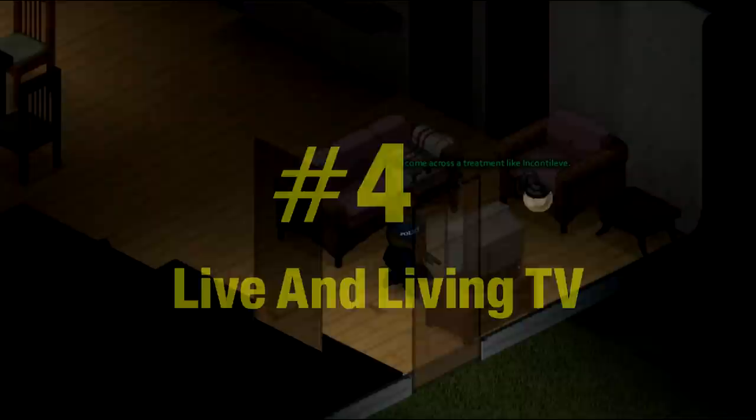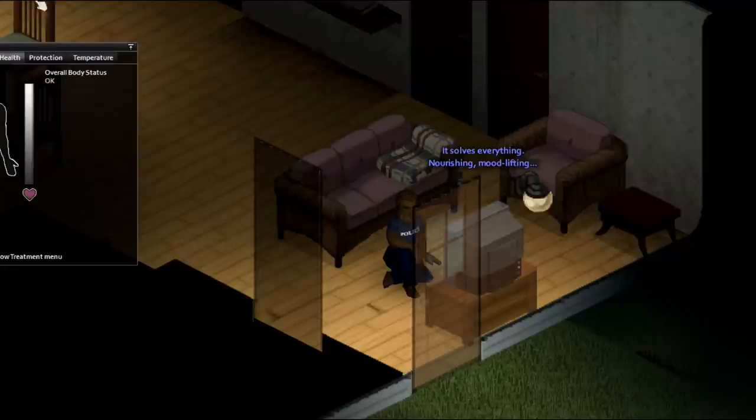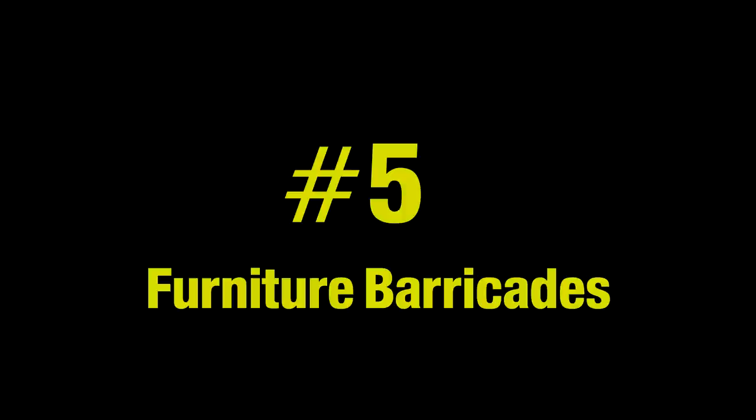I haven't used this too much, but I probably should because of how useful it is. During the first few days in the apocalypse, you can catch some television programs in the Life and Living section. These TV sections give you free levels to skills such as carpentry and cooking, which is especially useful to speed up the grind. You can find the airing times on the wiki if you are more interested — I will also have this link down in the description below.